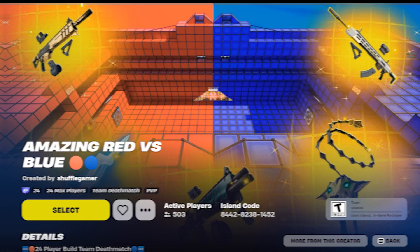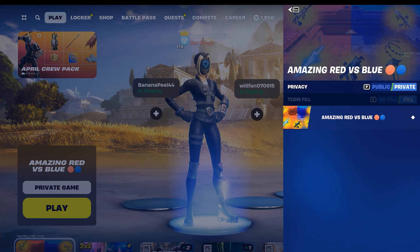When you put in the code, this map should show up. Make sure you make the game private and then load into the game.